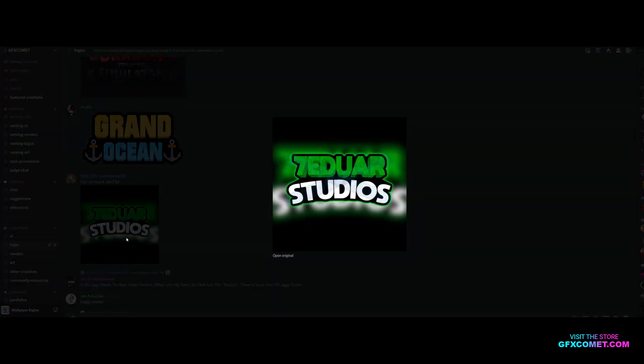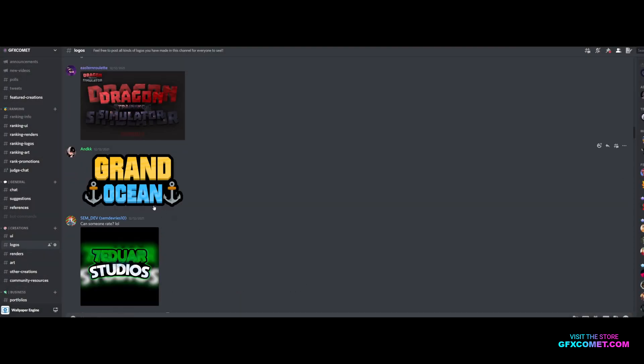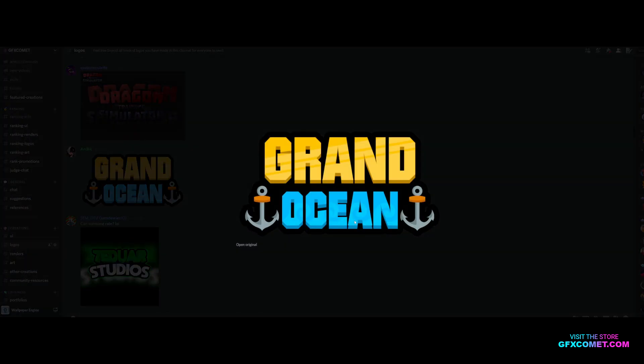Eduwar Studios, Grand Ocean — you got some bubbles on the text right here. If you add chains from the anchors around the text, that would be pretty cool — just some ideas for you.